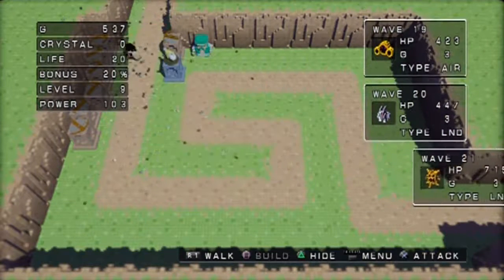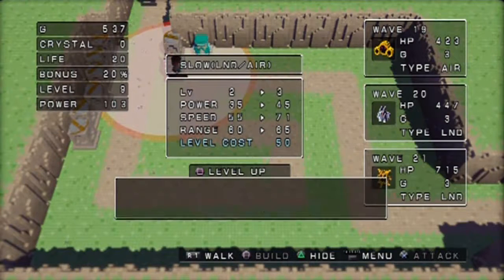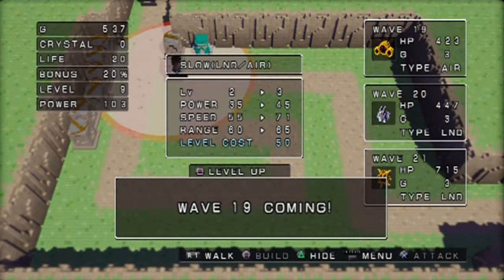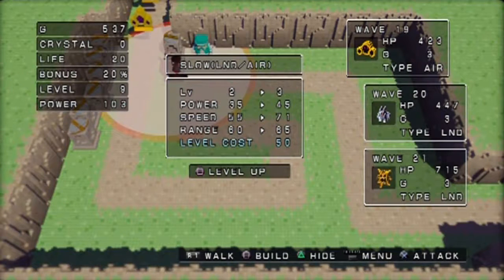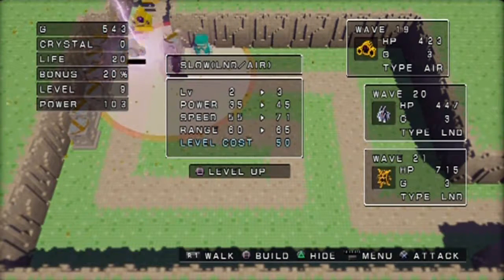Wave 19 - you're gonna be gathering some more money and doing your thing. I'm already at level nine, so there's only more standing around to push for level 10. Look at those ghostly enemies - they're pretty slow, so they're gonna get wrecked very easily.